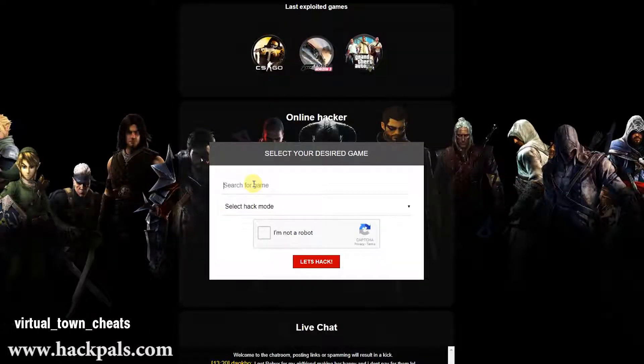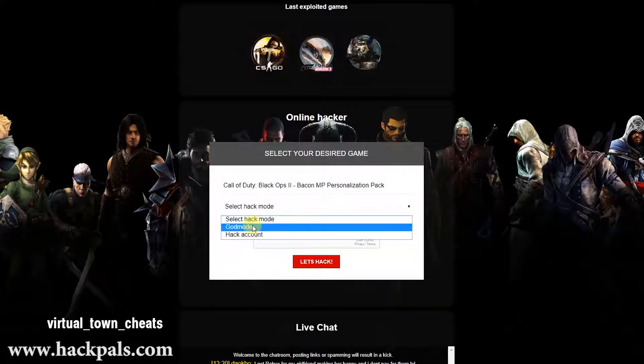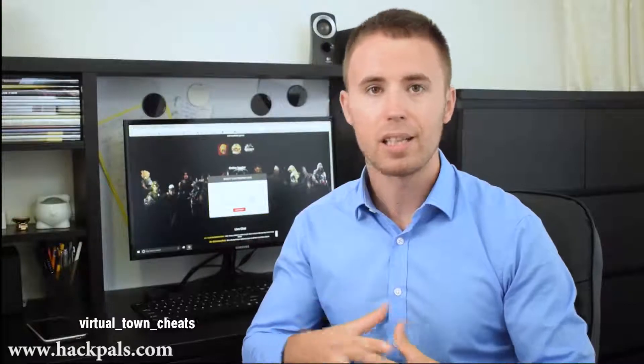When you go to the site, just search for the game that you wanna hack, then just make a simple human verification proof that you are not a robot, by either downloading a free app to your phone or doing a quick survey on your PC. After that, simply click on Let's Hack button and experience the new way of hacking.